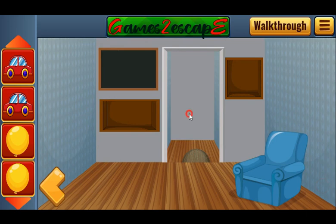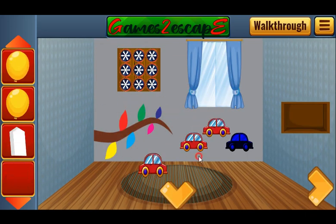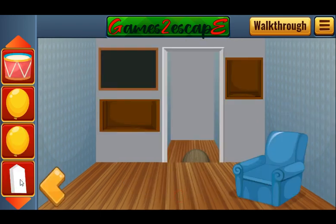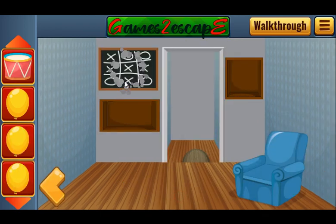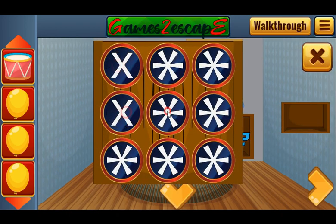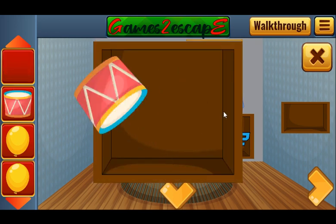Now we have all three cars: one, two, and three. We've got the drum. We also have chalk to draw on the chalkboard — it's a tic-tac-toe game. Let's make the same set of crosses and O's to get one more drum.